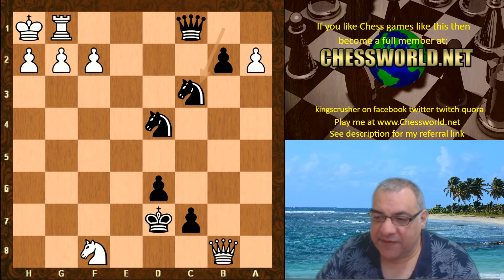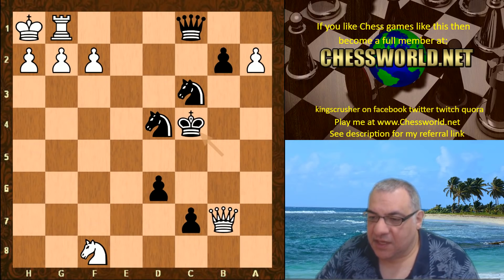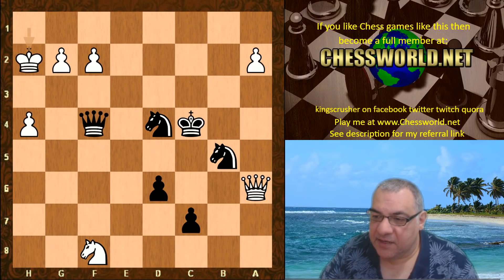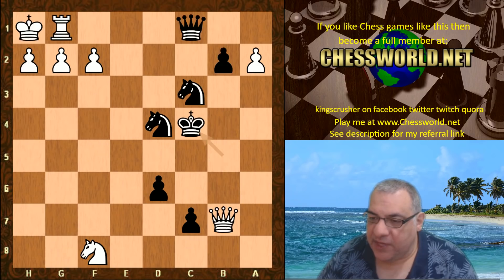Knight f8 check was played, King c6, Queen a8 check, King b5, Queen b7 check, King a4, Queen a7, King b5 check, now King c4. If white tries Queen a6 check, one of the knights — the c knight — can retreat. This position is winning for black with a big advantage. The pawns are really not helpful with these knights on the board — very bad for white's king safety.